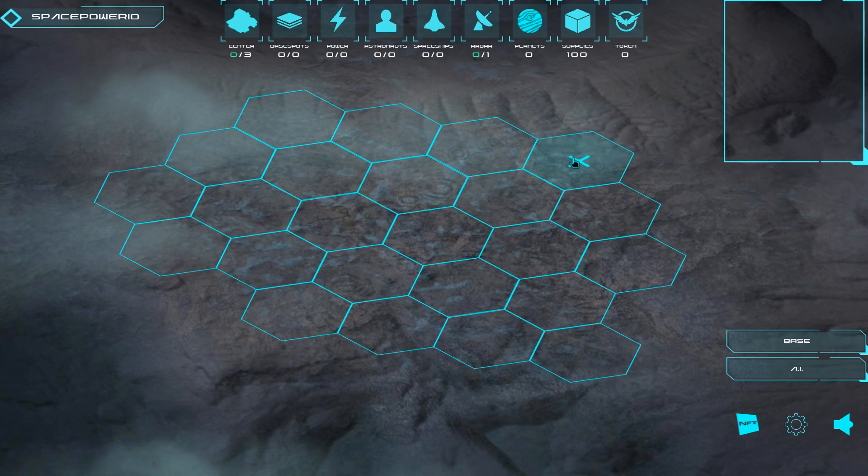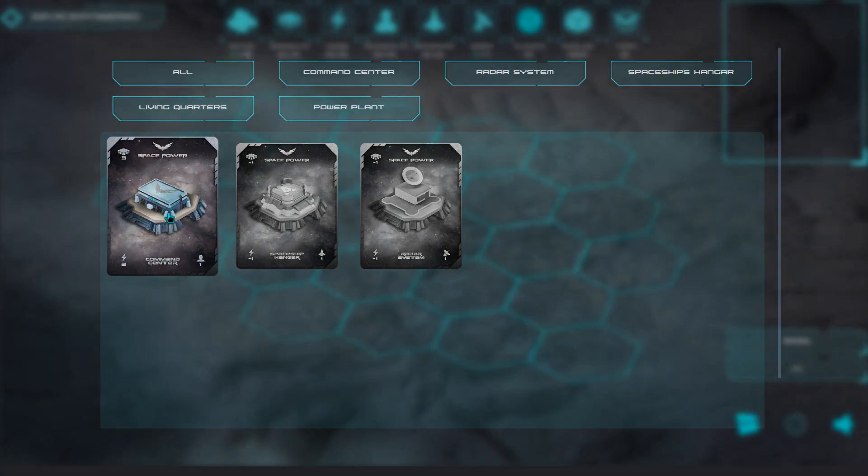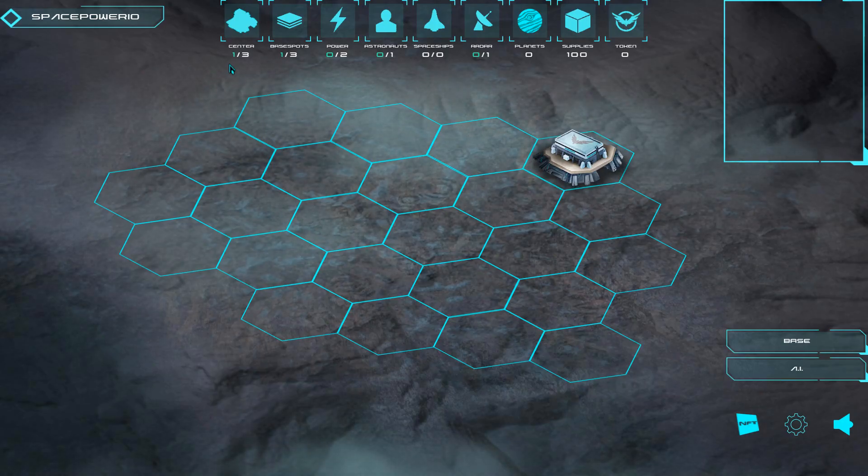So let's start by constructing a command center. A common rarity command center gives you three base spots, one astronaut's living quarter, and produces two electricity power. Now let's take a look at the game stats. You can see that one out of three spots is already taken by the command center, so that makes only two base spots available for construction.